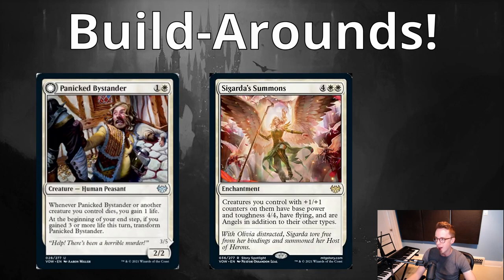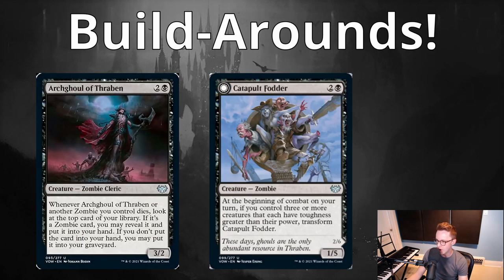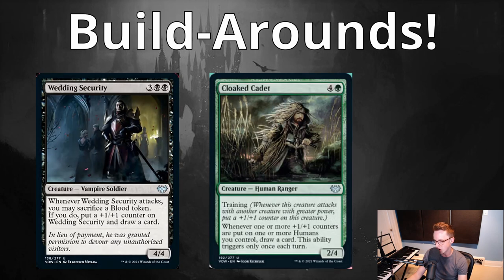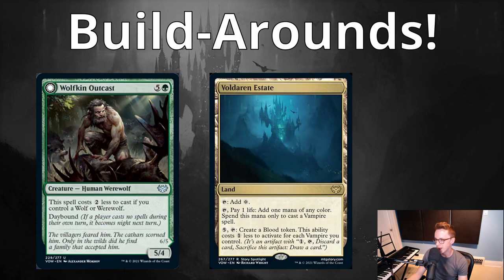Cards worth building around include: Panicked Bystander, Cigarda Summons, Bio Loom Egg, Mischievous Cat Geist, Arch Ghoul of Thraben, Catapult Fodder, Edgar's Awakening, Restless Blood Seeker, Wedding Security, Cloaked Cadet, Lamholt Raconteur, Pack Song Pup, Wolfkin Outcast, and Voldarin Estate.